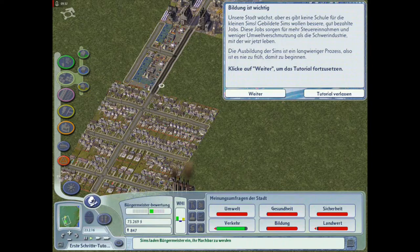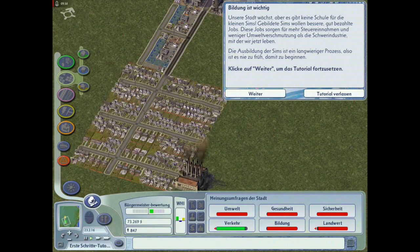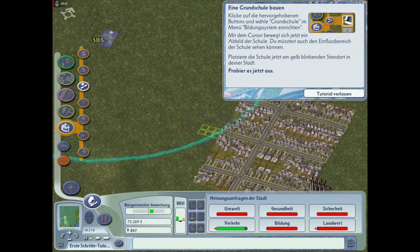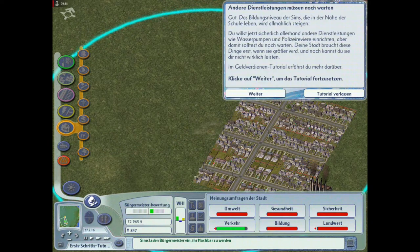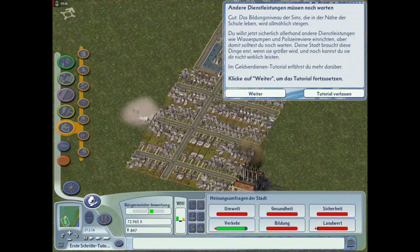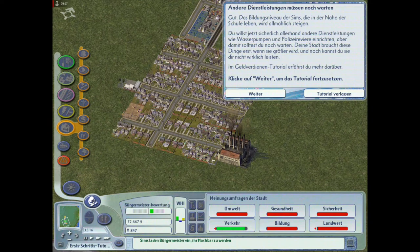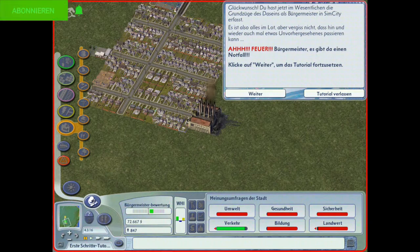Ich würde sagen, wir machen einfach mal eine normale Zeit hier - das ist jetzt ein bisschen angenehmeres Tempo, anstatt dieser 16 Jahre. Eine Grundschule bauen - Bildung tut immer gut, würde ich sagen. Andere Dienstleistungen müssten noch warten. Das Bildungsniveau der Sims in der Nähe der Schule wird allmählich steigen. Jede Stadt braucht halt Schule, ne? Ist klar.